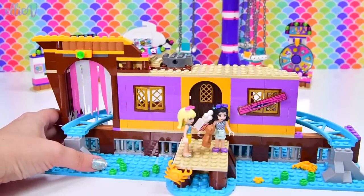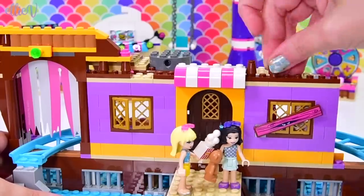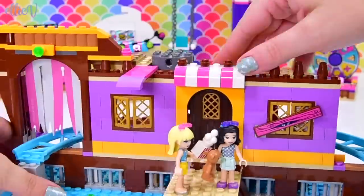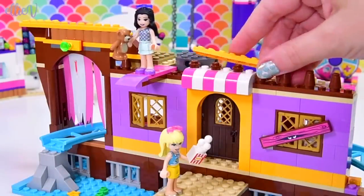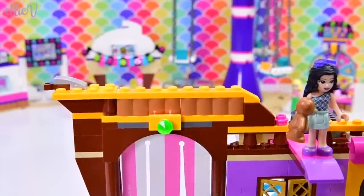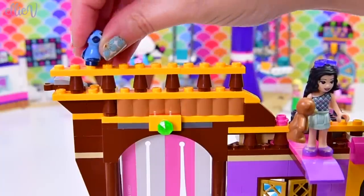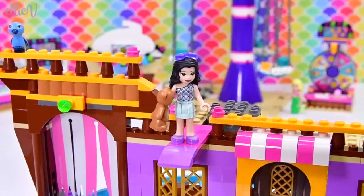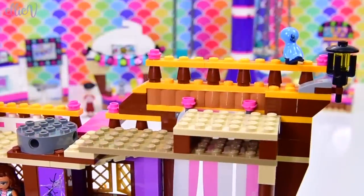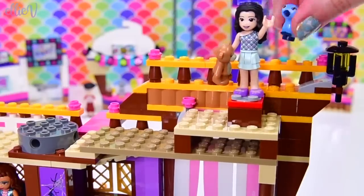We're up to the second level and we need to start putting some more railings along here. First up, we've got a really cute little awning which actually matches the colors on the tattered sails. And here we have got the plank - it's a very solid plank. Emma's trying it out. If she actually falls off that, let me know, because there's no little studs to attach her on. She seems to be safe at the moment, holding on to the teddy bear for dear life. Some more railings up here and we've got a little bird. Why is there a bird up here? Is that Andrea's bird?